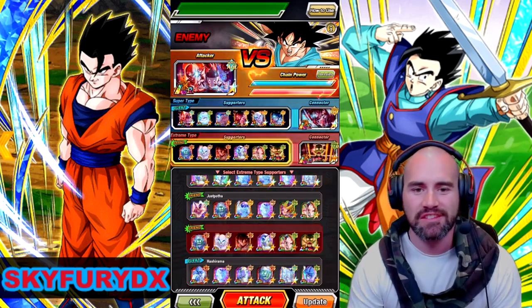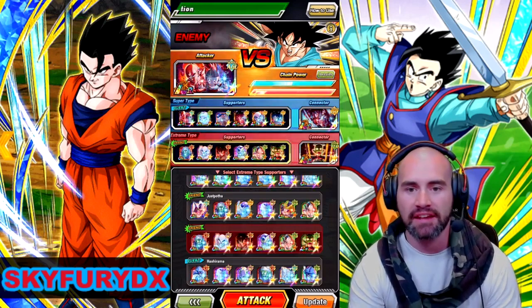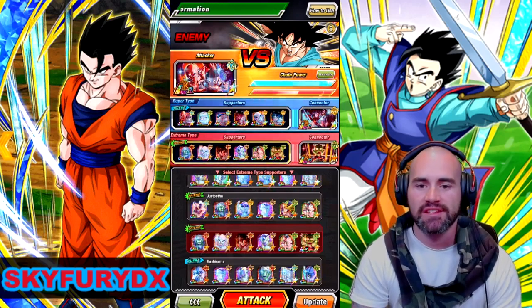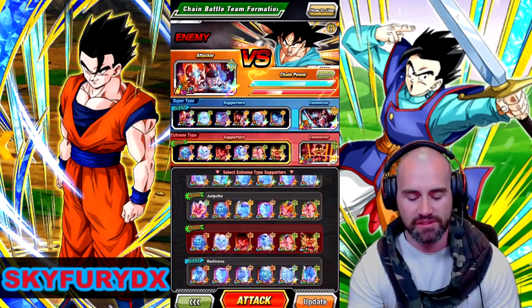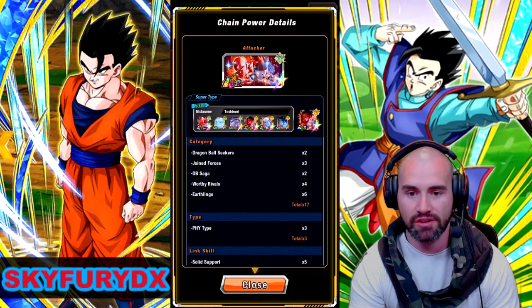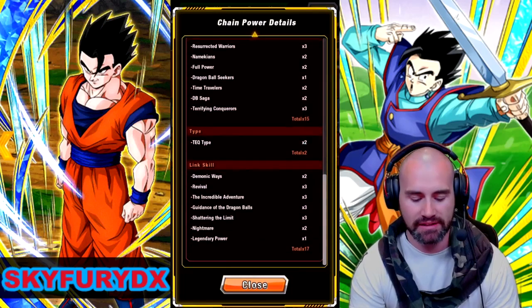So it looks like this is the team that I'm going to go with. We've got our attacker LR Tien and Chiaotzu. Our connector for Super type units is LR Yamcha and Pua. Our connector for Extreme type units is Demon King Piccolo. And then basically I've just got a whole bunch of World Tournament style units. I've got 17, 3, and 23. And with Extreme, I've got 15, 2, and 17.